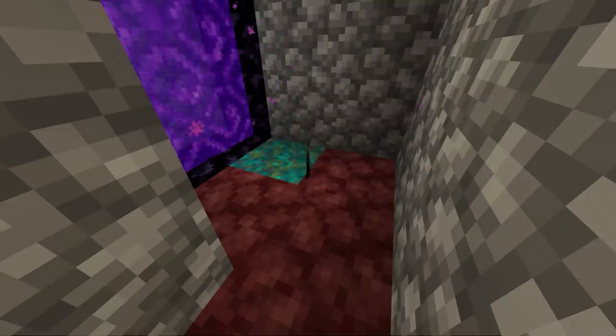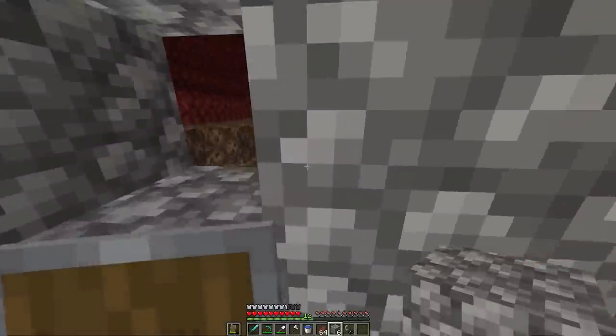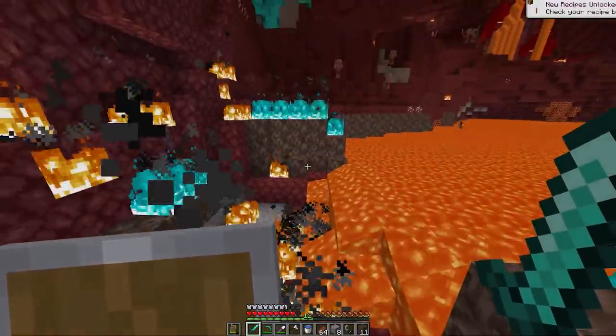Always have a flint and steel on you when you're in the nether, because if something hits your portal, it'll break and you'll be stuck there. And finally, do not try to sleep in the nether — it will not work out in your favor, so please don't try it at home.